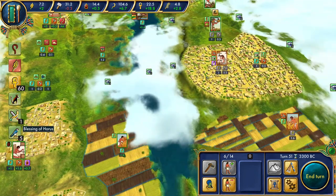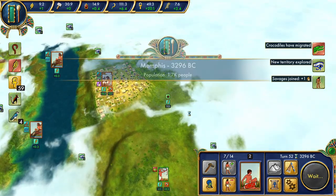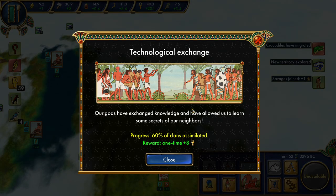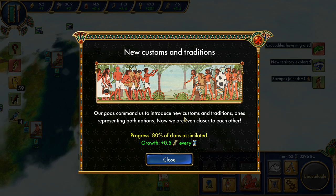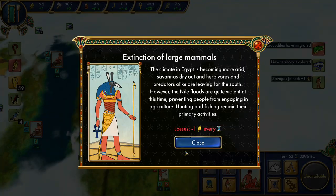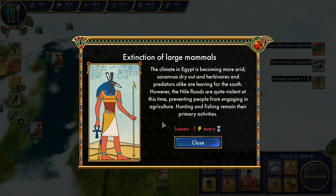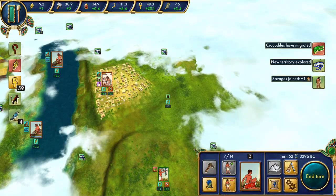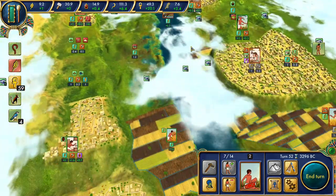We're really trying to focus on getting more workers now. We got our savages — crocodiles have migrated somewhere. At 60% of clans assimilated you get a small bonus to culture; we're exchanging knowledge and have new customs and traditions, plus an additional 0.5 to favor. Now we have extinction of large animals: climate is becoming more arid, savannas dry out, herbivores and predators are leaving for the south, and Nile floods are quite violent — basically food is harder to come by. We do have an additional worker now.